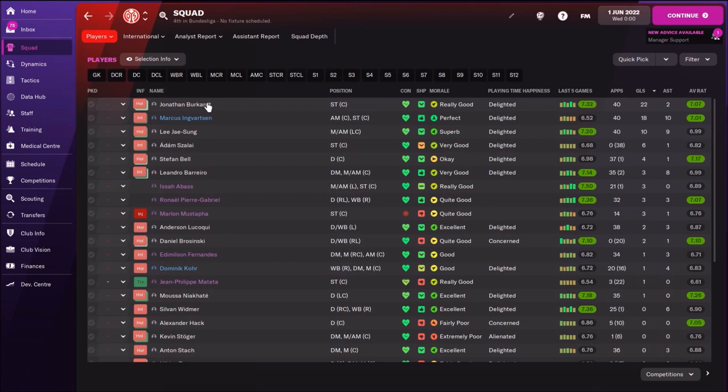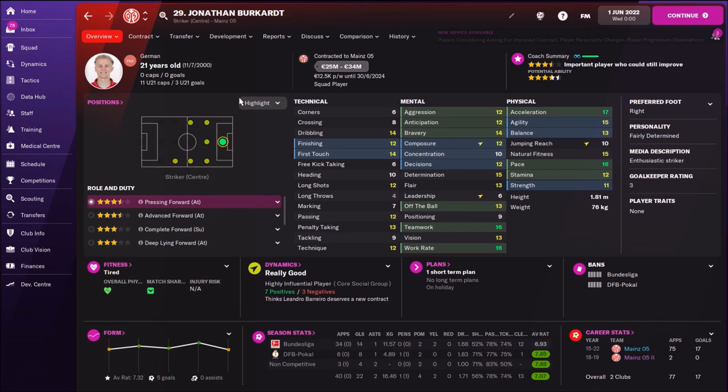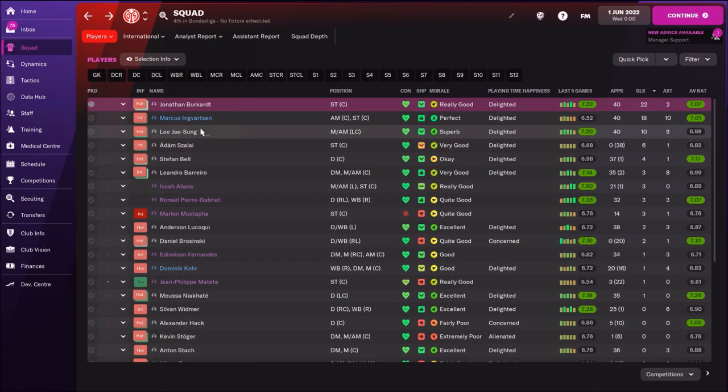Now let's see all the players. Top goal scorer was my fastest player, my striker Jonathan Burgstard. He's a pressing forward but can play as a Trequartista too. Acceleration 17, pace 16 - really nice movement. His finishing is okay but nothing special at 12. Still did really well and was actually my best player.